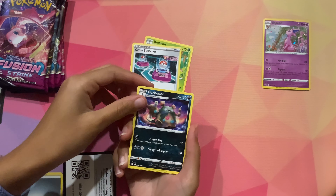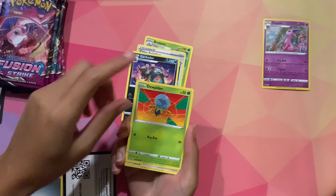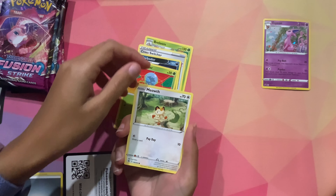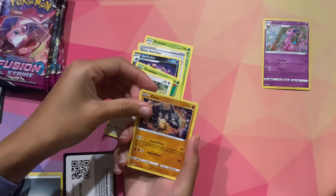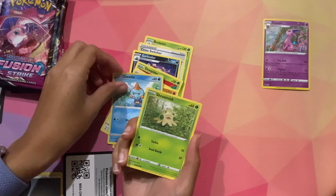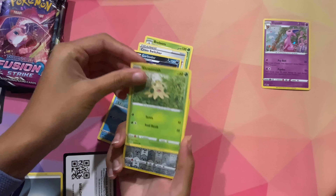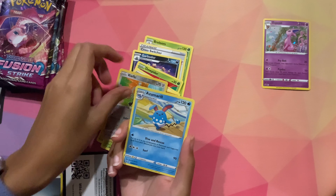Cross Switcher. Garbodor. Dupider. Meowth — I'm going to take a little trail. Onyx. Chewdle. Very cute. Shirmish. A Reverse Quest key. Very cute. And on the end we have an Azumarill.